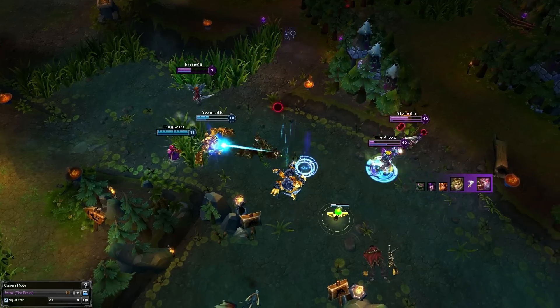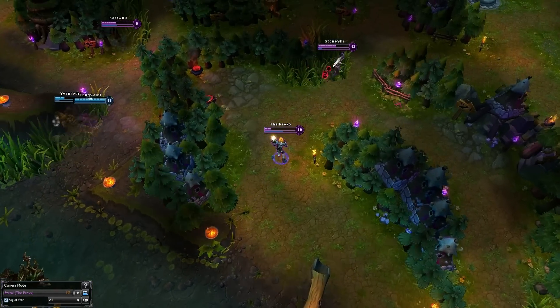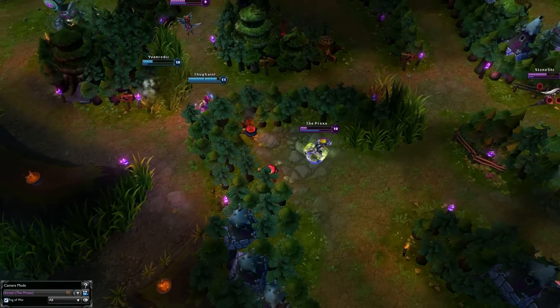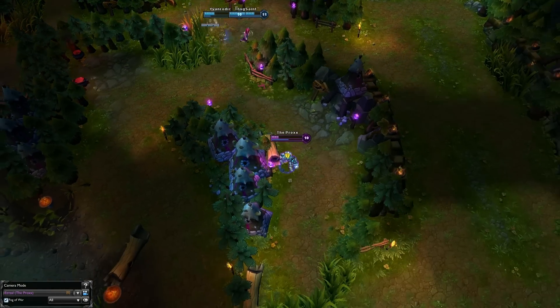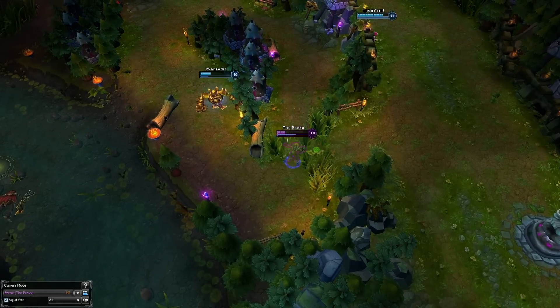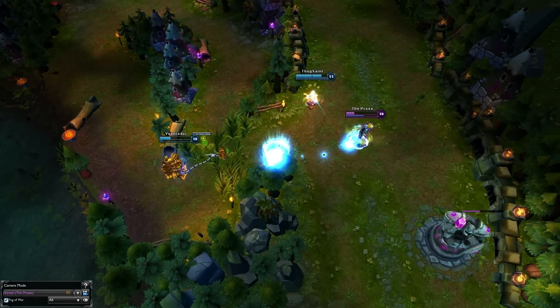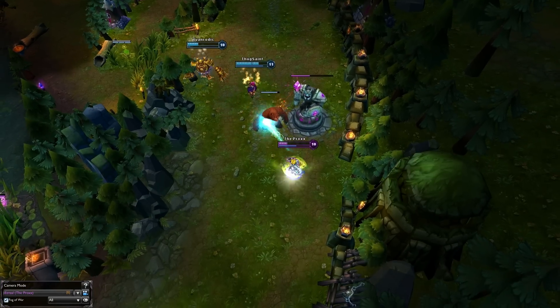Now we see Annie coming in with her stun ready so he cues and arcane shifts away, dodging the Blitzhook. We speed it up a little bit and we see Annie and Blitzcrank go on the hunt looking to catch either Ezreal or Syndra. He pumps a lot of mystic shots into them and always makes sure to keep his distance using preventative arcane shifts. With them closing in fast he quickly reacts with an arcane shift to dodge both Tibbers and the hook, into an immediate flash out of range of Annie.